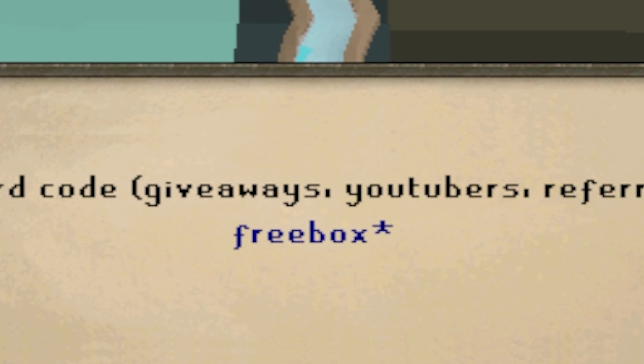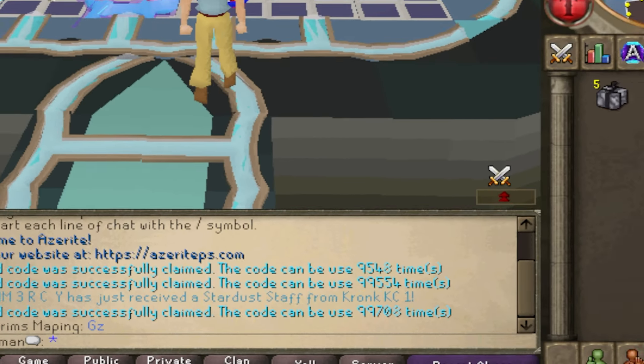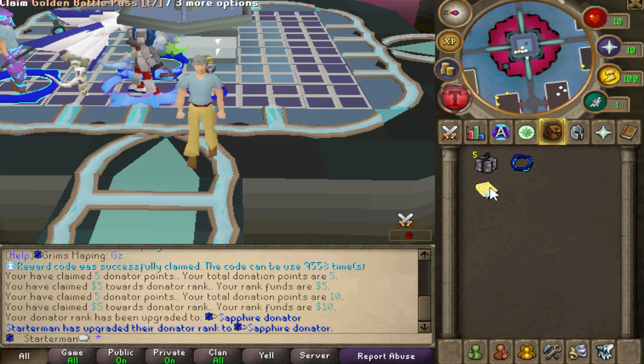There are also very juicy referral codes you can find in the Discord. Those are '::ref freebox', '::ref release2', '::ref freedonor', and '::ref 83745'. As you can see, those will give you very juicy rewards which will boost your starter game by so much.